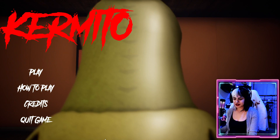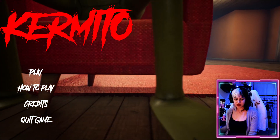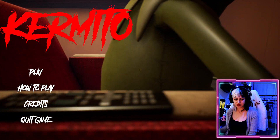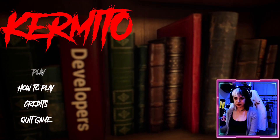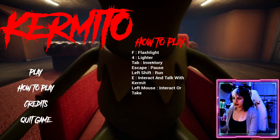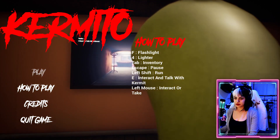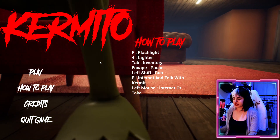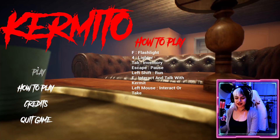Pirates is done. It doesn't look like there's options, so I'm just gonna turn it down for you guys. How to play: F for flashlight, 4 for lighter, Tab for inventory. Why is it so intense? What is this? Anwer, how are you? Well, let's start it.